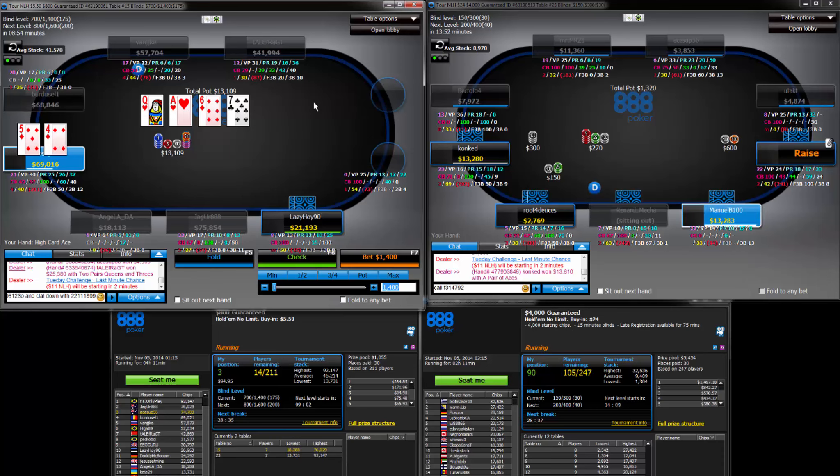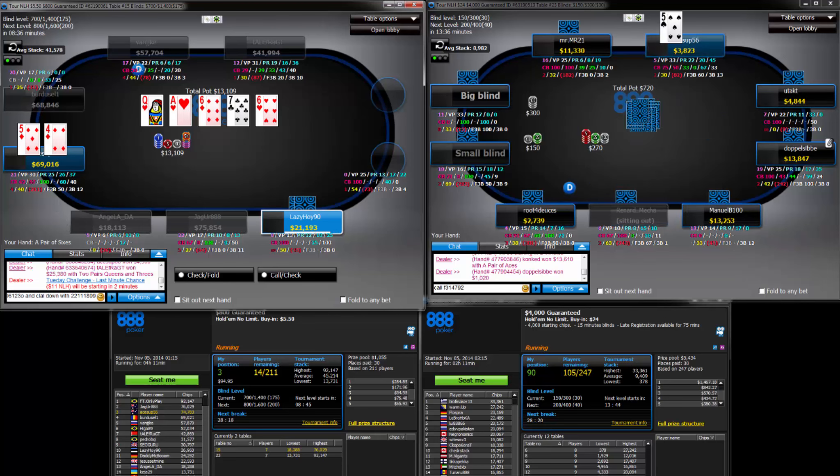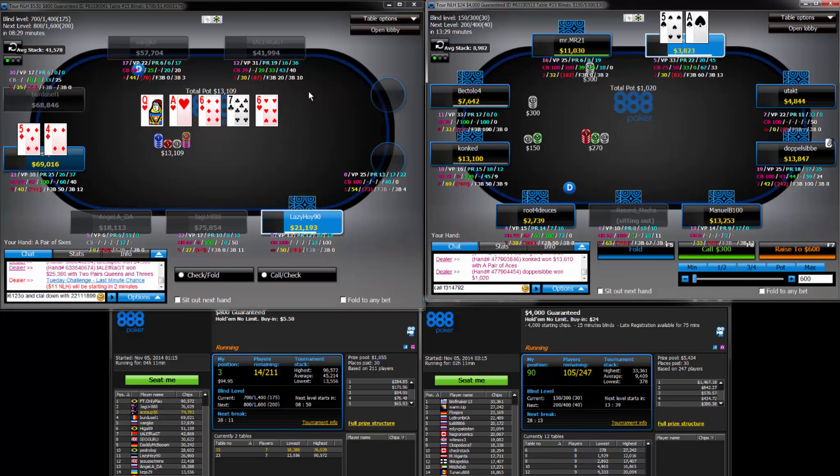I'm going to just check back here and take the free card, but we could probably fold out a Queen if we bet. But if he jams on us and just decides he's got an Ace and he's going with it, I hate not getting the free card, because we have 8 outs. If we hit, we're probably going to stack him. He could have hearts some of the time, which probably also calls turn.